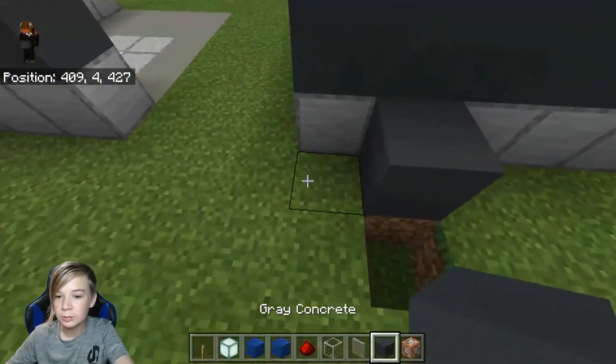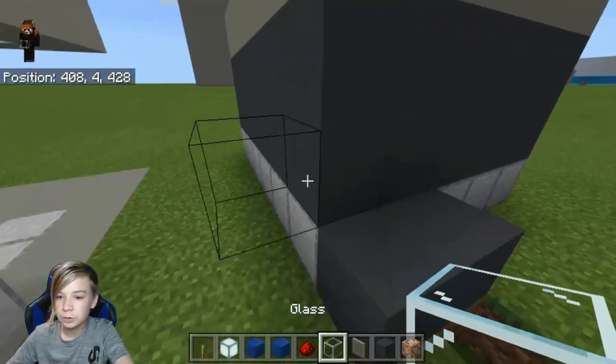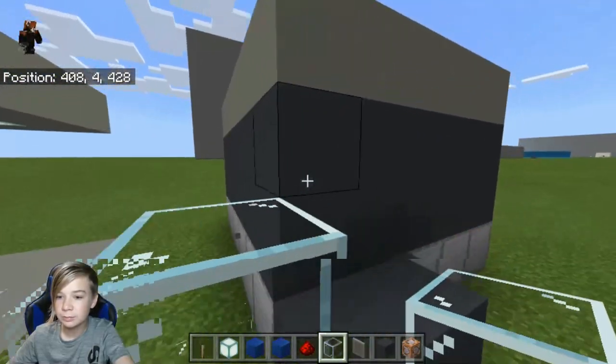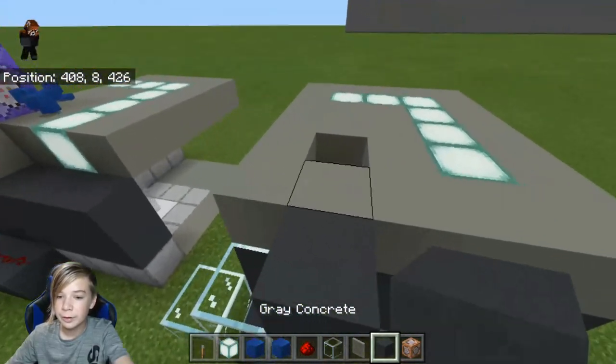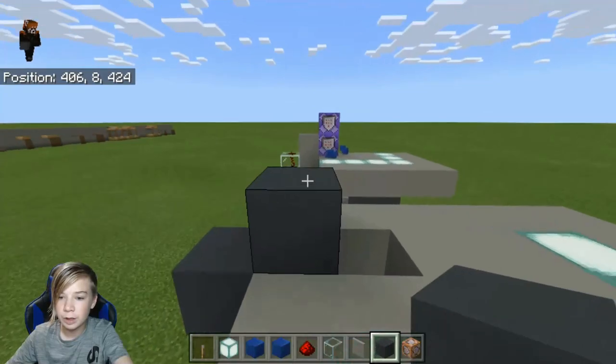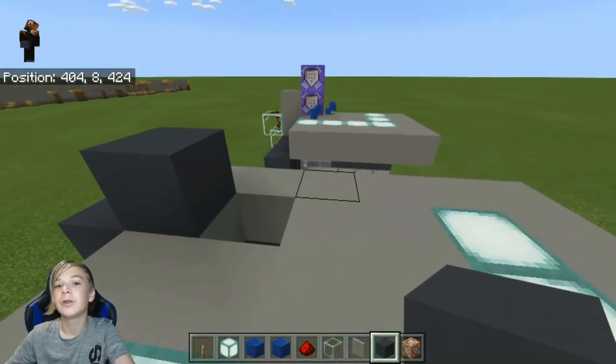Place two blocks right here of your choice, glass here, glass here, the block of your choice here, then another block of your choice right here.